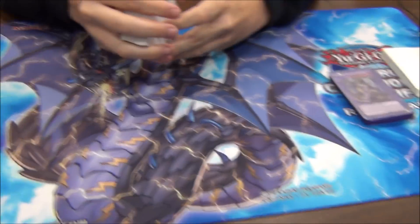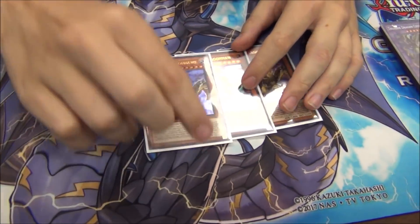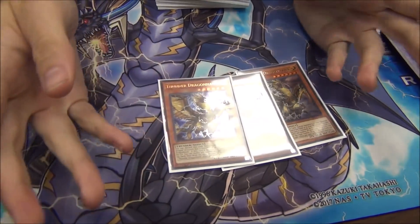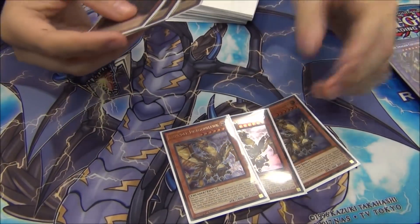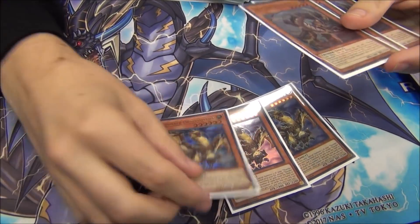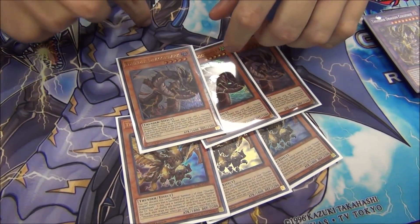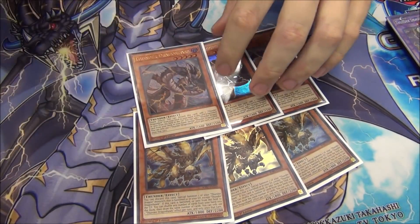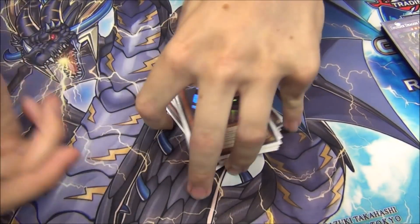Colossus, it looks nice. Three of this one — you can discard it to special summon from the graveyard, banished when you send from field to graveyard, banished. It's a mulligan for any amount of cards in your hand. You never use that effect, but it's how you get a lot of combo going turn one if you just open it. This one, discard to search itself, it's a quick effect, and the second effect when it's on field or banished it searches any Thunder Dragon card, so it's the main way you get to fusion.